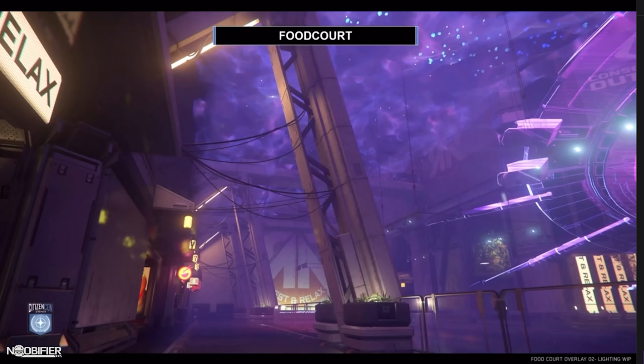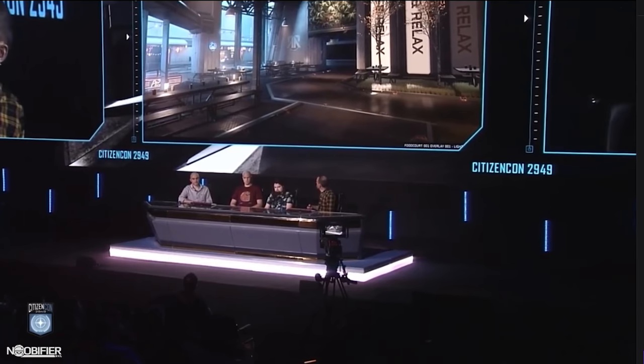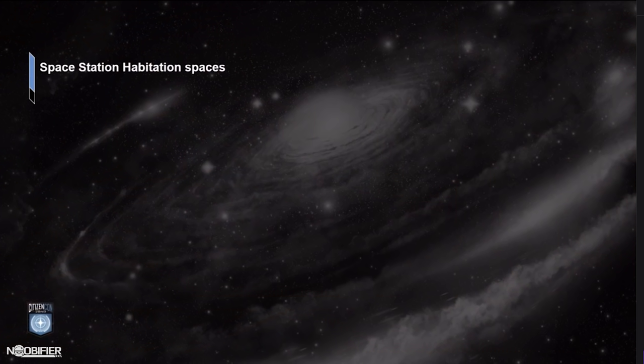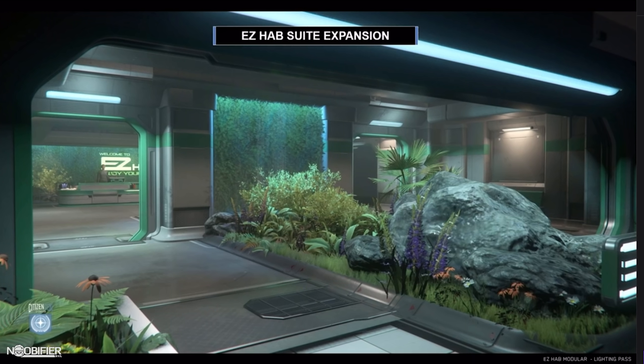We've also developed the idea of overlays. What overlays do is provide the same base architecture, and with a simple overlay swap, we can completely change the atmosphere of a space. Habitation — you'll probably recognize the EasyHab brand. Rest stops are now going to accommodate habs and player spawn points. We took our existing EasyHab set and expanded on it slightly to produce a bigger version for use with the new rest stops.